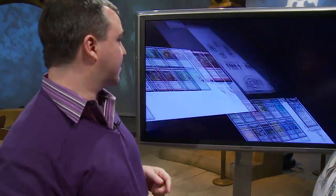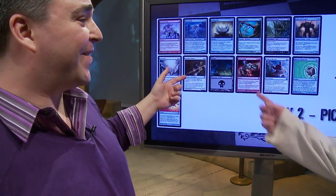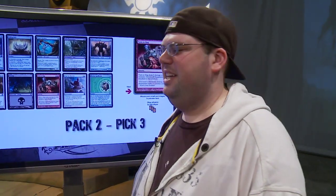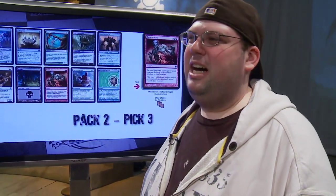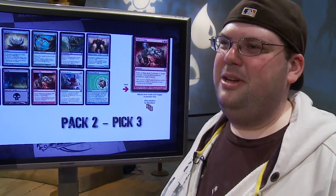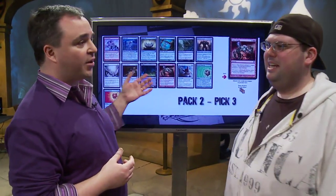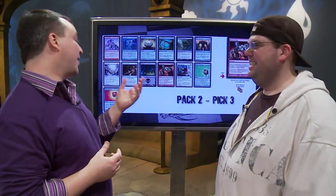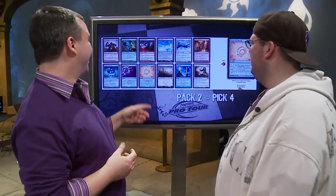Let's look at your third pick in pack two. You would have taken another Sunspear Shikari, but Turn to Slag was in the pack. Turn to Slag is one of the best pieces of removal — it kills almost everything. It's a good offensive card, a good defensive card, it two-for-ones people, and allows you to stay in games. Short of an engulfing Slag Worm, even all the bombs fall to it. You did lose to that green 8/8 trampler — Putrefax or whatever it's called — with a Turn to Slag in hand, but you won that match, and it kills everything else.